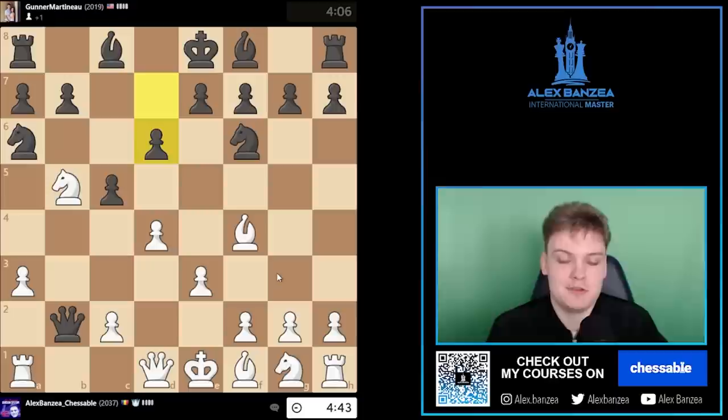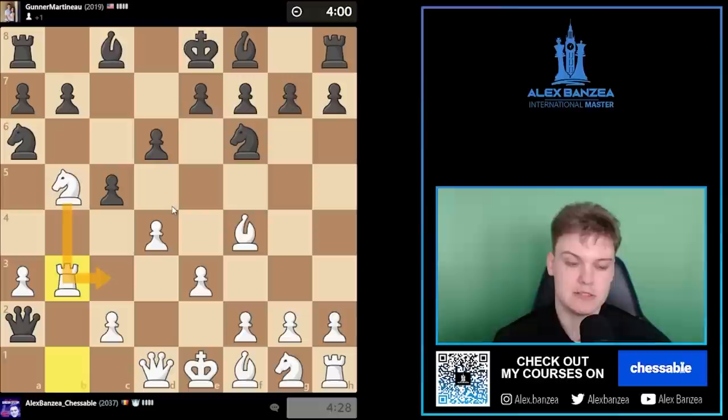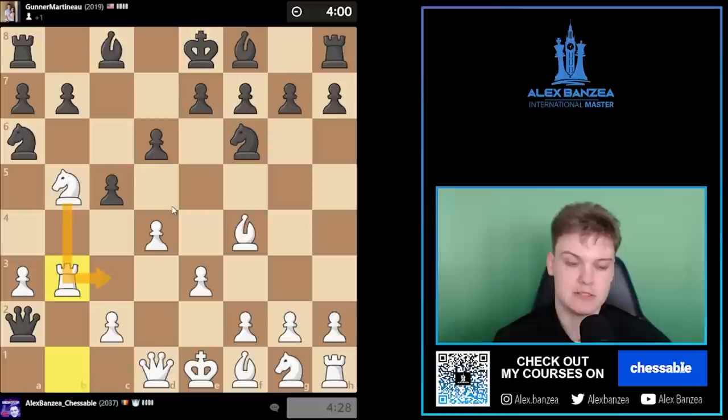Now he's just like, okay let's pause, let's think, let's try to find some moves. Okay, how do we actually trap him? Rb1, Qa2, Rb3 would be enough. And then this is a huge threat. He's gonna try Be6, but... too late. Just way too late. Really, you wanna remember this trick, guys: a3, Rb1, Rb3 — the queen gets trapped. It's that simple.